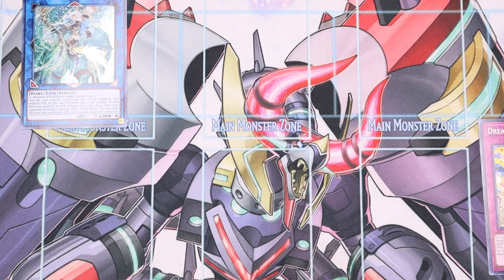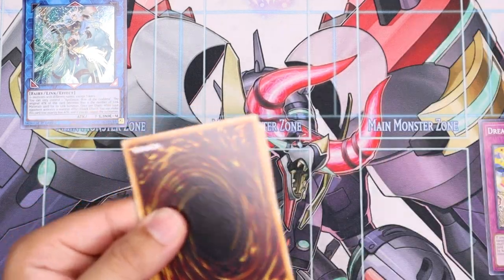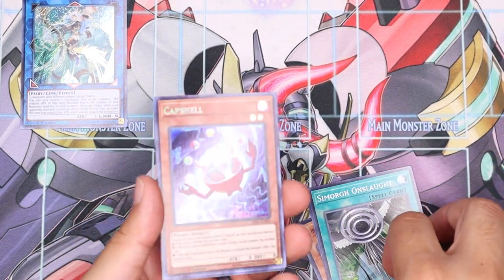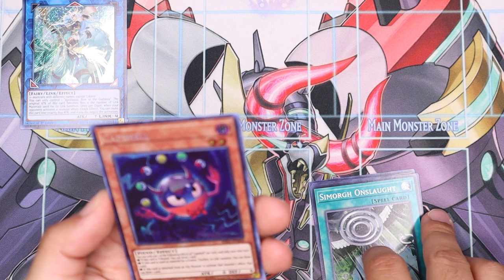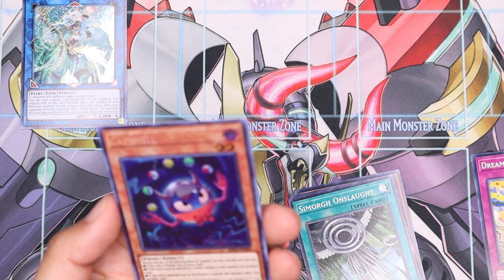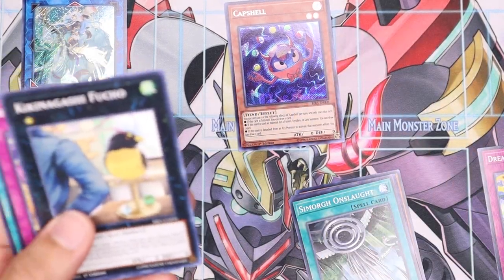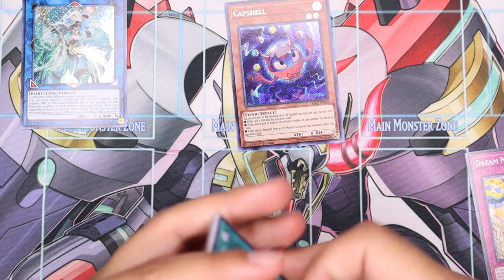A couple more packs here — let's see what we can pull. Grid, another Simorge. Oh — Capsule! This card looks beautiful, looks like a Pokeball. You use one of the following effects: if this card is drawn, draw a card; if this card is used as material for fusion, synchro, or link, draw a card; if this card is detached as an xyz effect, draw a card. Draw, draw, draw! Another Monk of the Tenyi and King Nagyashi Fuchi — I will pronounce that wrong every time.